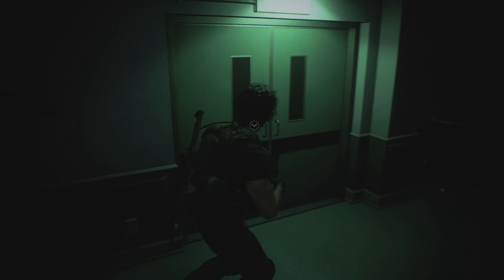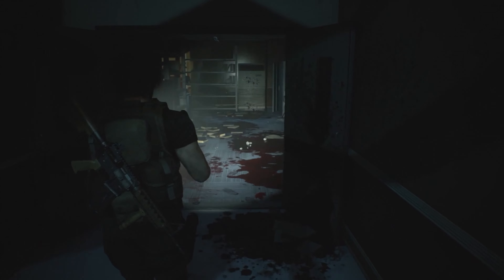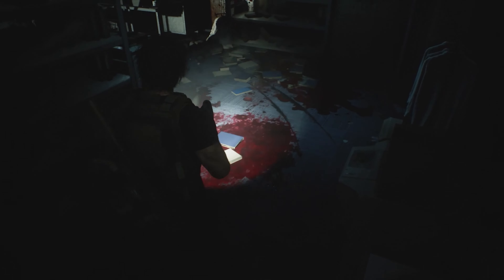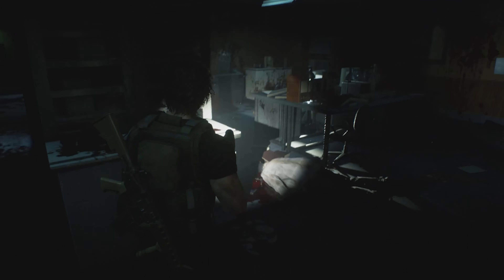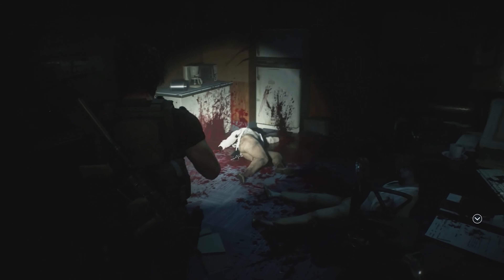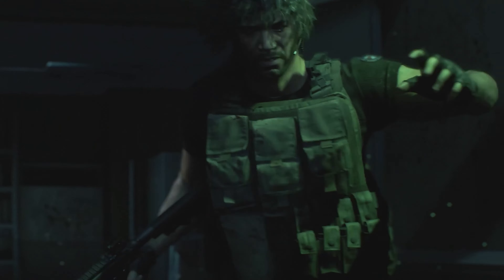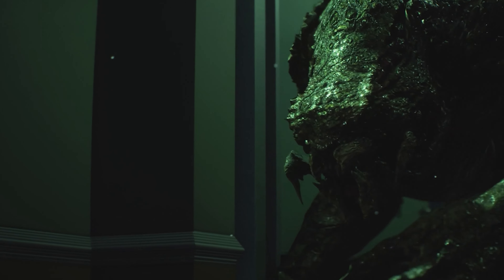One great thing that Capcom did in this game was environmental storytelling. Whenever you enter a room as a player, you instantly know what happened there. You might not know who caused it, but you know it was something tragic. And as a bonus, it sets up the stage for something big to come. For example, in this room, you see a lot of blood everywhere, and you as a player are kept wondering what did this. So, what happens next? Just when you are about to exit, a new monster that you have not seen before greets you — and that is one way for the game to tell you that you are going to be facing those monsters from now on.